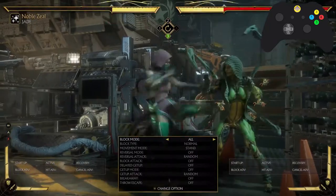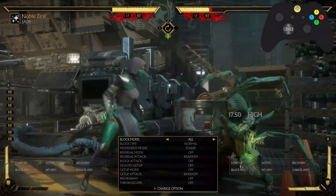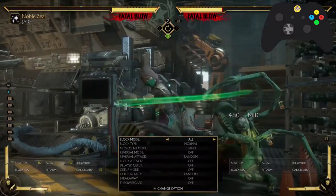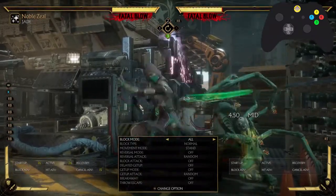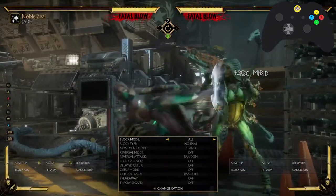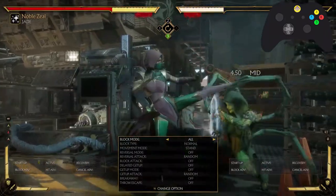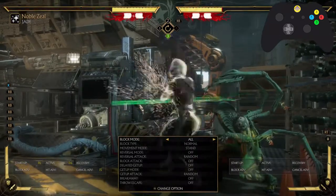What if she's bold and does these two projectiles on block? A good Jade player who's playing against a good opponent is not going to do this on block. Here's why — you can just duck them both. One, two, I duck both. There's a big gap in there too — I can even grab in between. So I can grab them in between. It's very dangerous for a Jade player to do this.